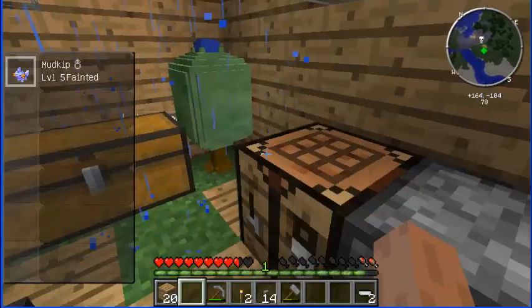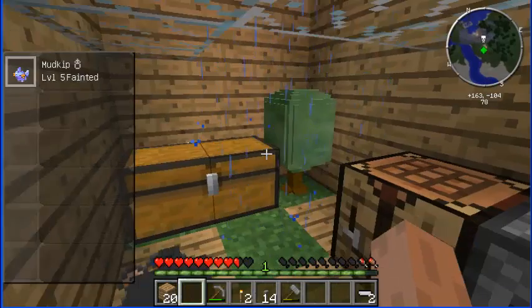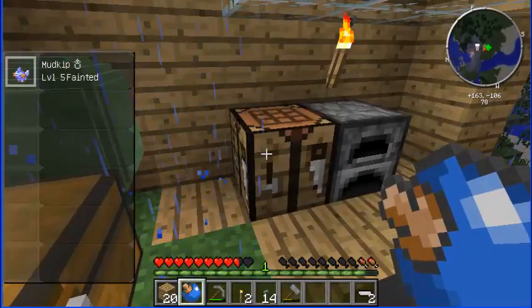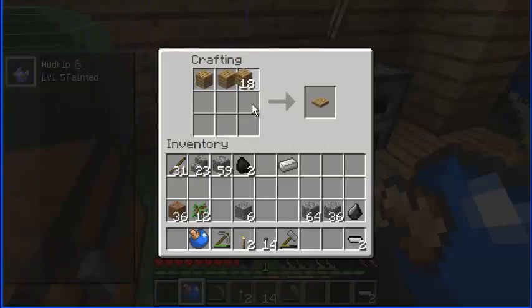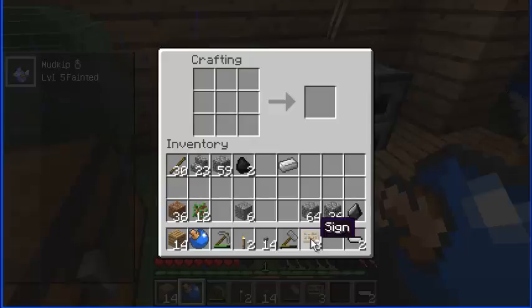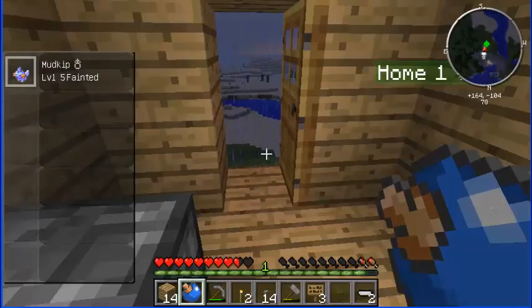Going to get some blue ones because I'd like to make this into quite a big farm. The lag is massive on this game, trying to do too many things at once I think. Going to make another sign just to remind me which ones are where. We've got a trapdoor there — I don't want a trapdoor, I want some signs.